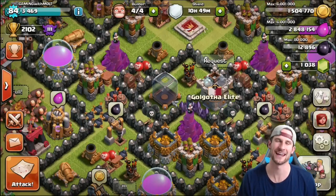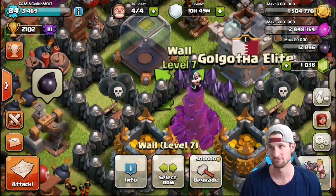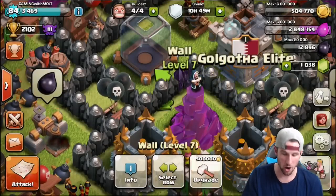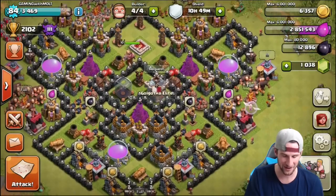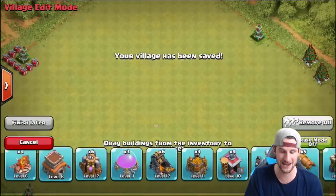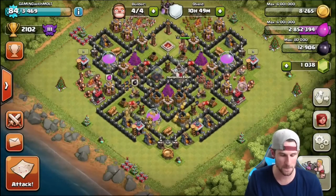Hey, what's up guys, welcome back — it is me, Molt, so happy to be here with you guys today. We've got enough gold to upgrade all three walls, that's right — enough to max out our walls for Town Hall 8. All maxed out guys, we have finally done it. Look, I'll prove it to you: 225 out of 225 are maxed out. That's what I'm talking about!